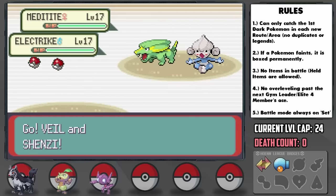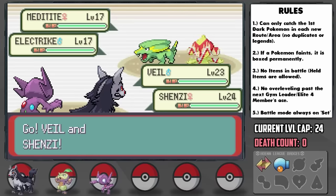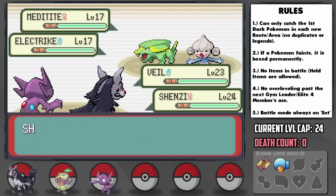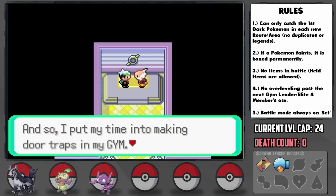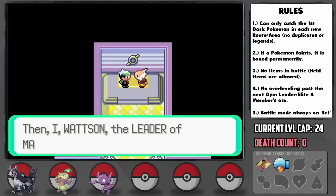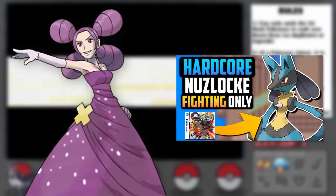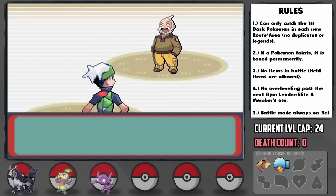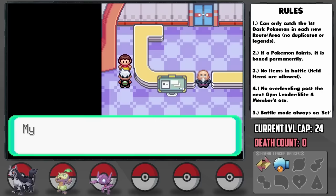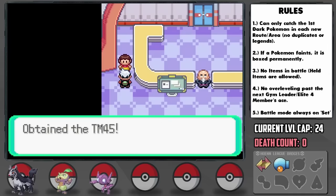I severely underestimated Watson, or perhaps overestimated our team, and he set a new record for our challenges. I had to wipe five times against him. For those unfamiliar with Nuzlocke terminology, that means restarting the entire game from scratch just to get back to him, since when Pokemon faint they're dead, and if all your Pokemon die the run is over. I believe the previous record was three wipes for Fantina in Platinum with only Fighting-types. You know things are bad when the best strategy I have involves getting the TM for Attract from the Verdanturf contest hall out of desperation.